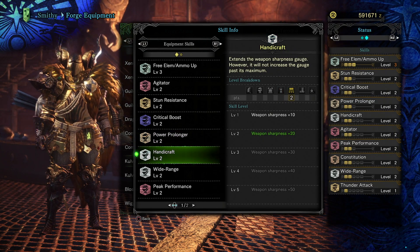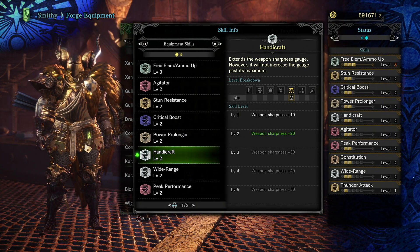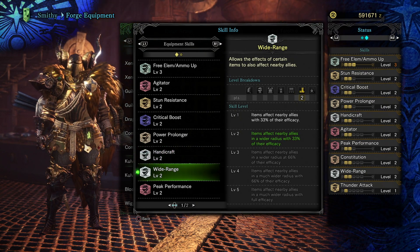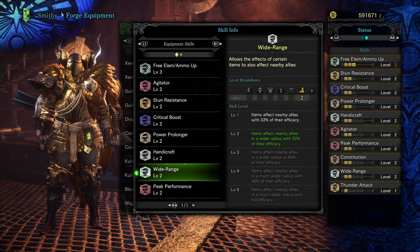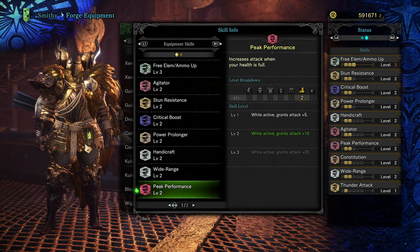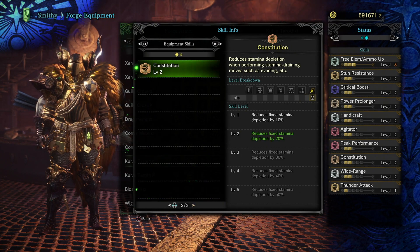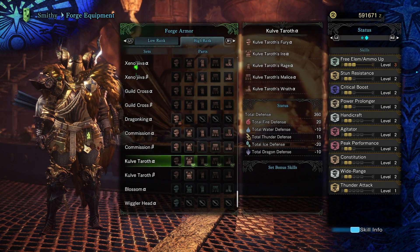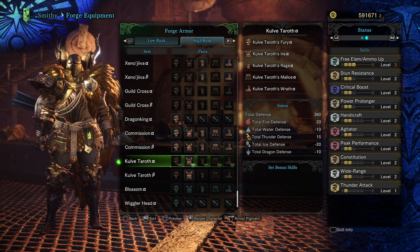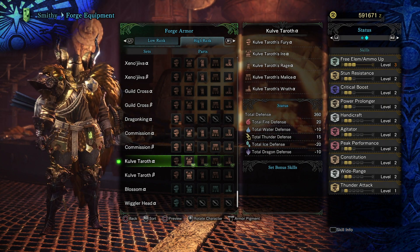Handicraft is a great skill — it increases your weapon sharpness. Most of her weapons are blue sharpness, but they do have that gauge where you can get white sharpness, which is great. Wide Range is on here — not as necessary. It's provided by the leggings, so you could easily swap those out. Peak Performance increases your attack when your health is full, which is good for lance and gunlance users able to block most attacks. All in all, pretty decent skills, though wide range and stun resistance probably don't need to be there.